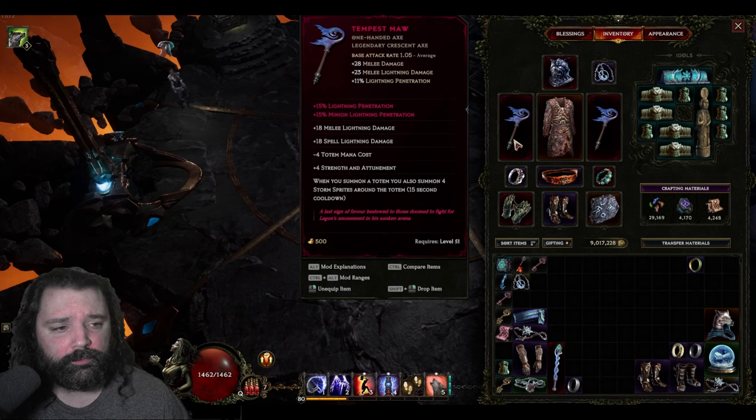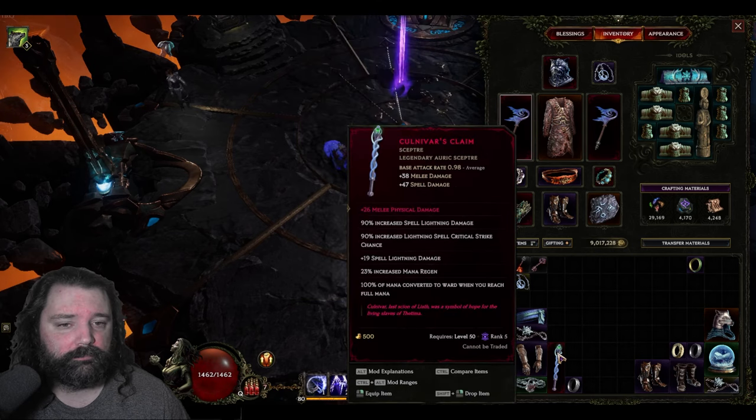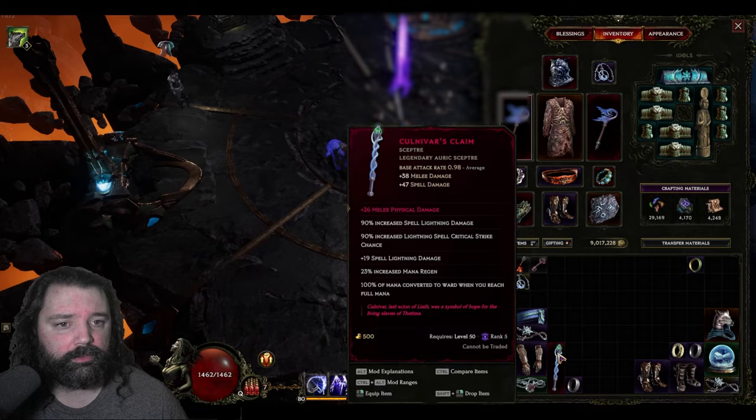Speaking of spell damage, I find Tempest Mod to be the best-in-slot weapon for this particular build. These are relatively easy to acquire, so hopefully you can pick one up — if not, you can use a suitable exalted in its place. Look for things that are going to boost your lightning damage, elemental damage, or even lightning penetration, as all of those are very strong. I did experiment with Colnivar's Claim in the main hand, since you can wield one and still use Tempest Mod in the offhand. Overall I found it less effective because it lowered the damage that we did with Gathering Storm and Tempest Strike abilities.